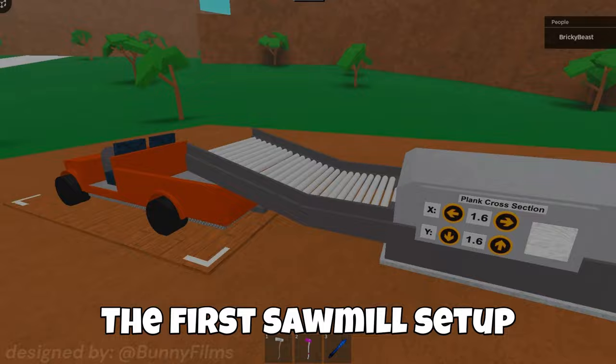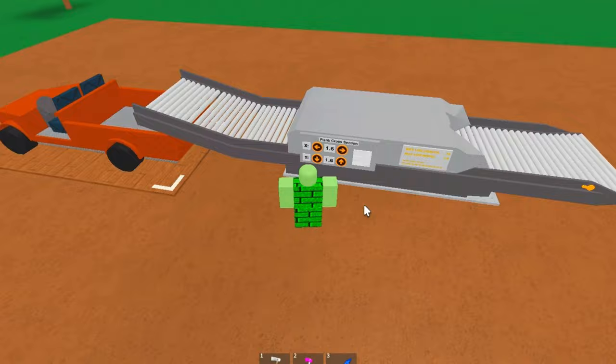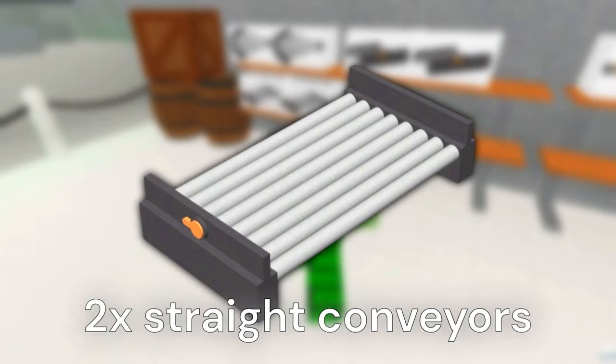The first sawmill setup is the beginner sawmill setup that lets you unload your car with ease and automatically load your car. It only costs $400. The materials that you will need are two straight conveyors, two tilted conveyors, and one funnel conveyor.